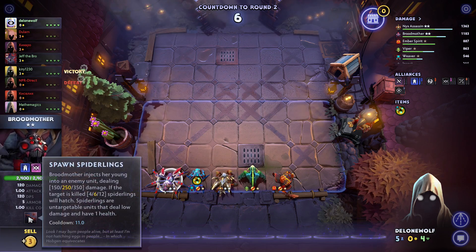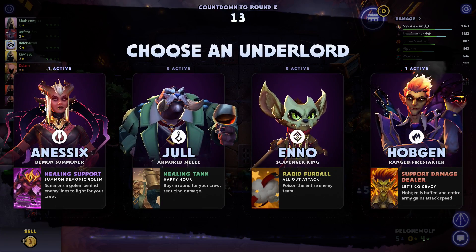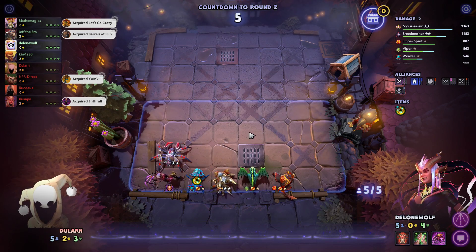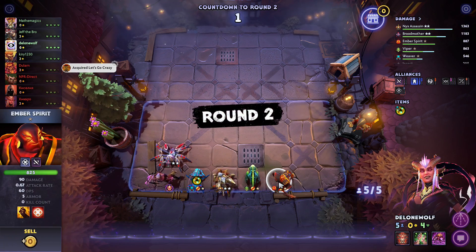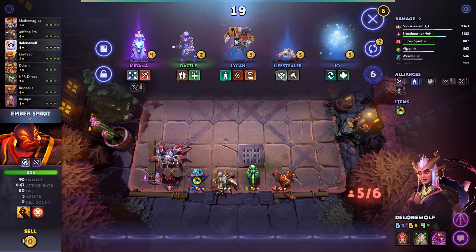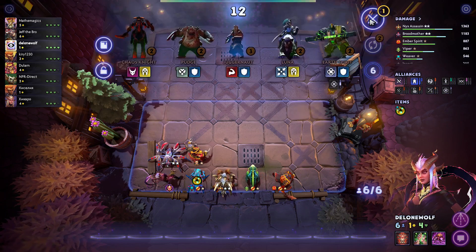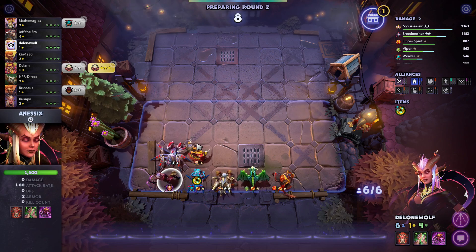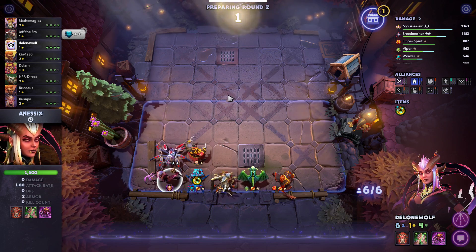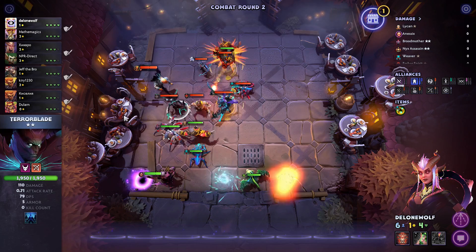Broodmother injects her young into an enemy unit dealing damage - if the target is killed, spiderlings hatch. Interesting! We have to do that with Anna Six on the board, so we're going to take that and put her behind the spider. That's a summoner, and I think she does like two units at the same time. There's a lot of nothing unfortunately, but she summons lots of stuff as well, so it could be pretty easy to get to that 300 summoned units.